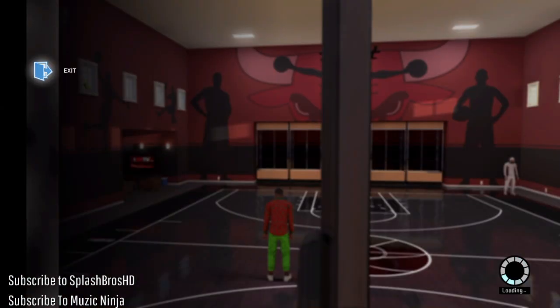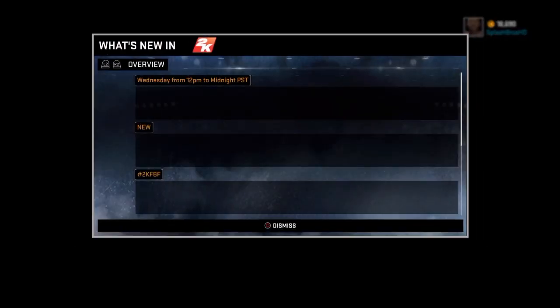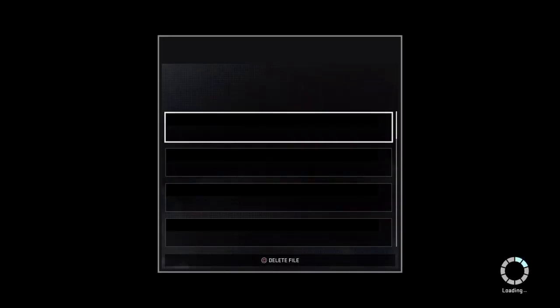My whole screen turns black, and you see the MLK Day thing — that's after Patch 4 and all that. You see the VC popped up and everything popped up, because when I joined I didn't go through that screen, but when I did the glitch it started going through it, and then the settings transferred over to my MyCareer file.